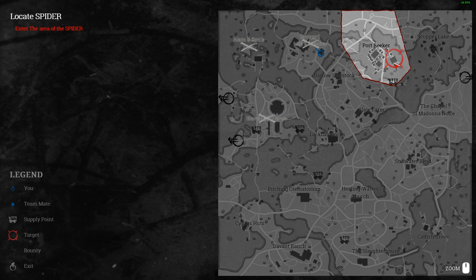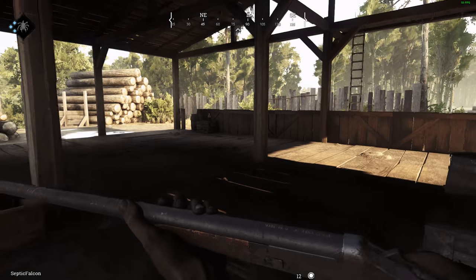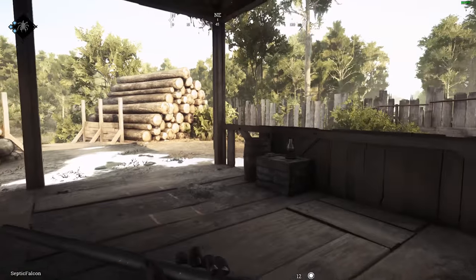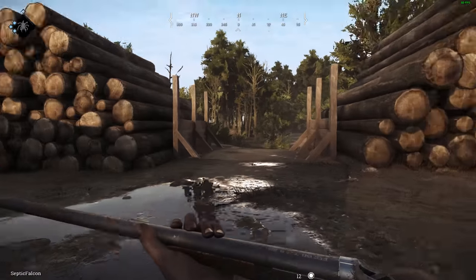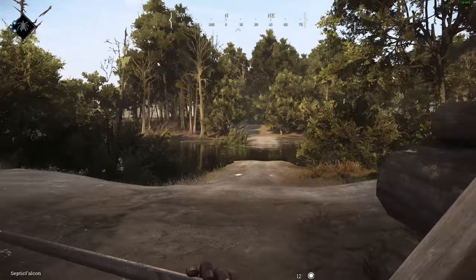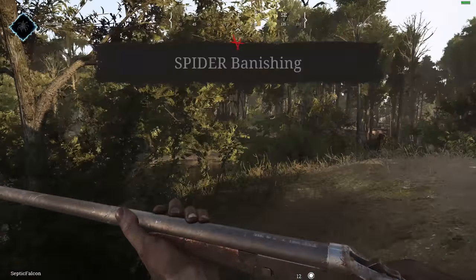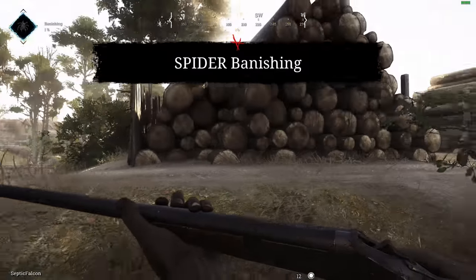Which is never good. But if we play it safe and stealthy, and unlike these players who are shooting loads around and giving away their position, we should be good. Don't run into crows either — that's never a good thing. Oh, somebody's already there banishing the spider! So now they're banishing it — we can see the storm above them showing us exactly where they are.